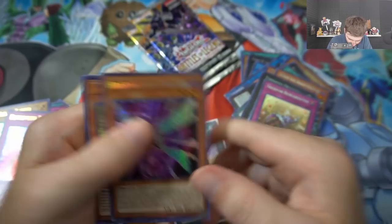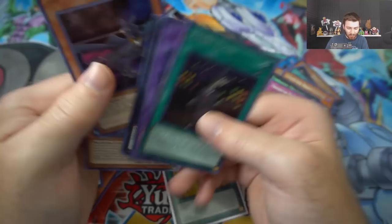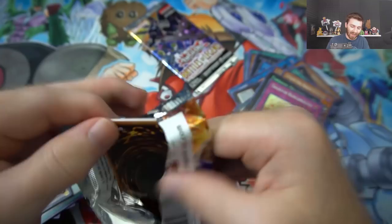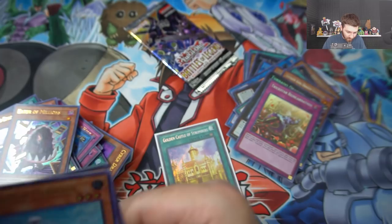Merlin again, Solemn Judgment. We've pulled so many - Cipher Driver, Bottomless. Harbor Nation Dragon, Fool's Burial Goods, TG Wonder Magician. I'm disappointed they reprinted Fool's Burial Goods again. They just reprinted it in one set and destroyed the value of the card - now they're printing it again. I'm all for making cards easier to get, but you don't need to reprint a card and then reprint it again in the very next set. Last pack - Glass Slippers, another Draconic Diagram would be crazy. Ten-Thousand Dragon, Eater of Millions, Pumpkin Carriage.